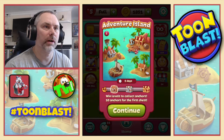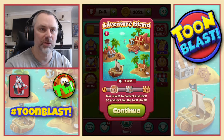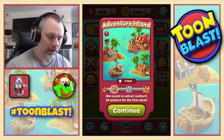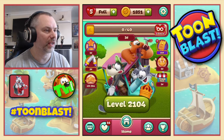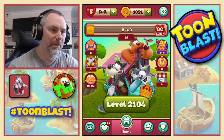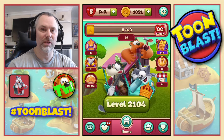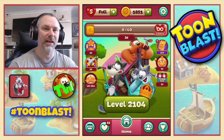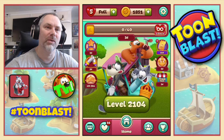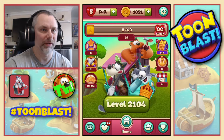Hi everyone, welcome back to another episode of Tomb Blast. We are doing the Adventure Island Challenge. Where I'm starting, we've got two days left and we need ten anchors for the first chest, which is the wooden chest. I just have to say we've missed two puzzles because in the last video I had to come back and do a couple of puzzles to win Disco Fever, but I forgot to press record. So we've missed two puzzles and we're starting on level 2104. Sorry about that.